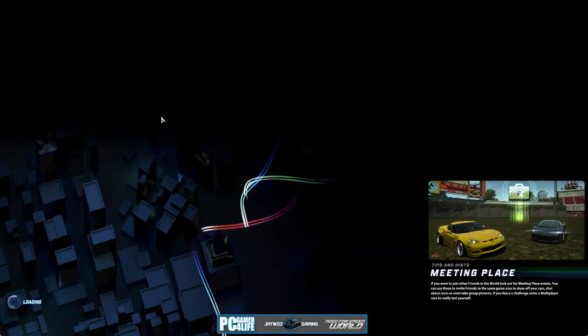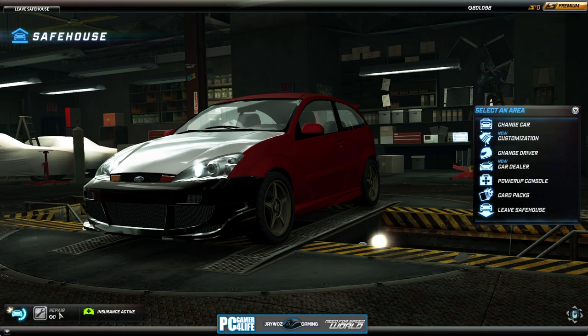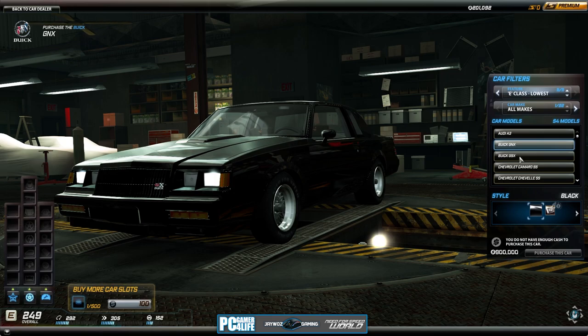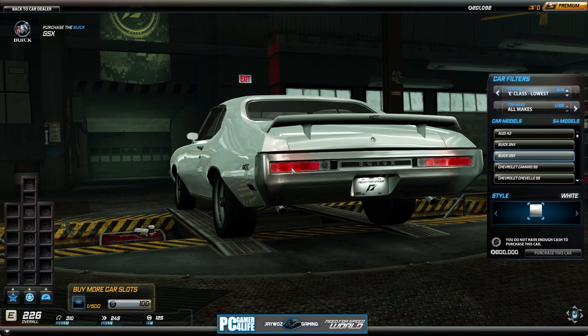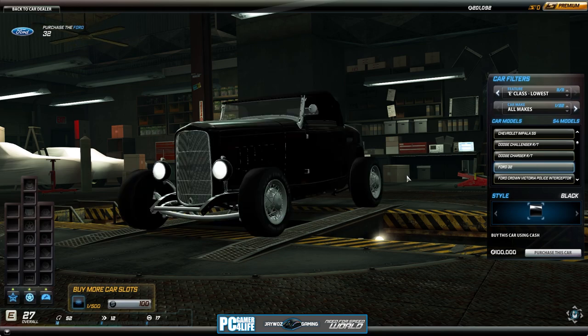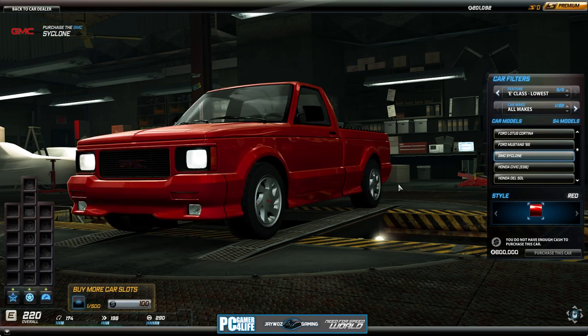I'm going to show you guys the beginner choices of the cars — I meant to record that but I did not. I was trying to get the game started for this recording and failed to show how the game starts. From what I've seen, they had this — what the hell? You can have this in here? I might just get that. That's one of my favorite Generation Apollos. They have a freaking Cyclone in here.